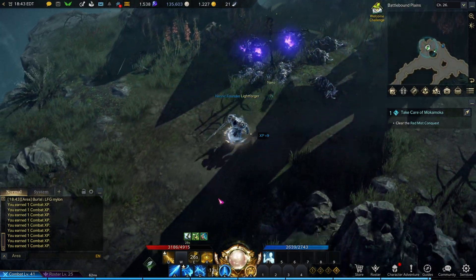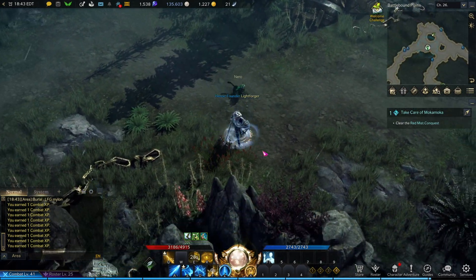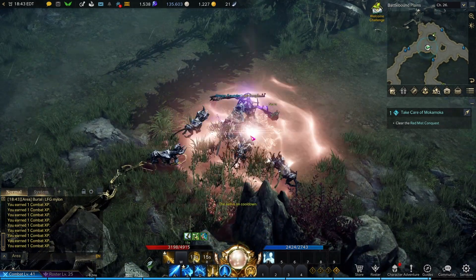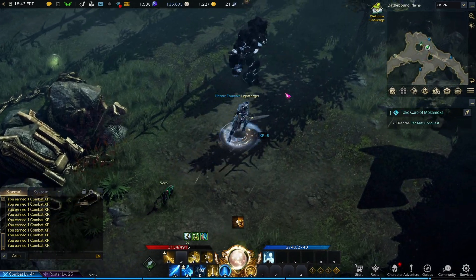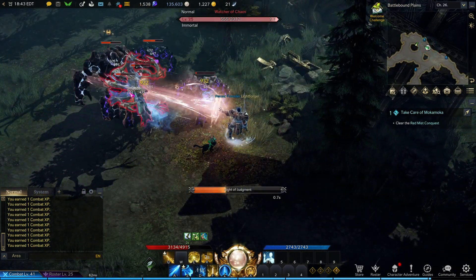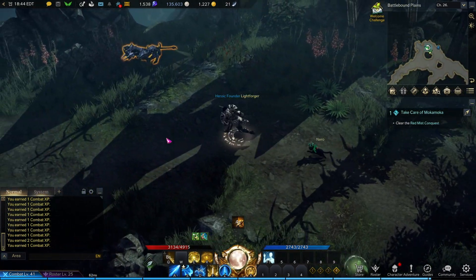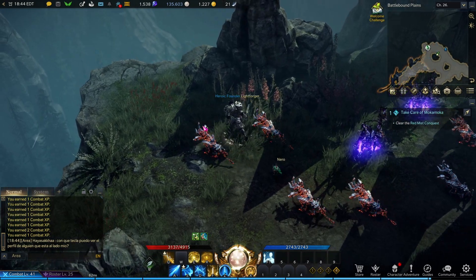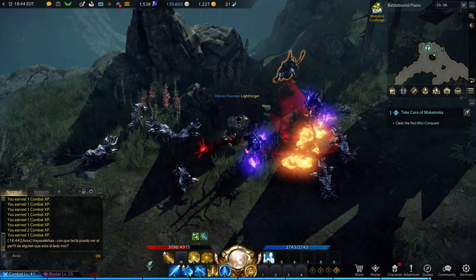On some rotations you'll notice that the mini boss is not spawned yet as it has a slightly longer respawn time than the rest of the mobs. That's okay, clear the pack and move on. Other times during your clear you'll notice the boss is up but the additional adds are not yet. That's okay, wait for the additional adds, then group everything up and take out the mini boss as well.